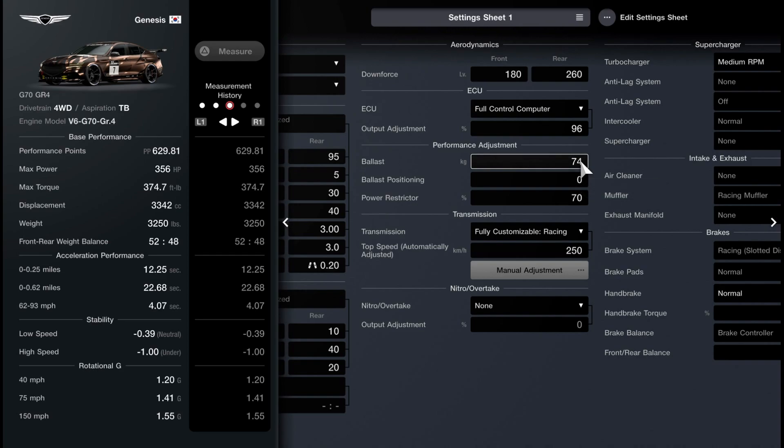So I have my car set up right on the brink of this exploit, just so I can show you what happens. Watch what happens to my performance points. I'll add one kilogram of ballast, and I drop from 629.81 to 606.99. Now the reason for this is pretty simple. If you look at rotational G at 150 miles an hour, it went from 1.55 to zero.